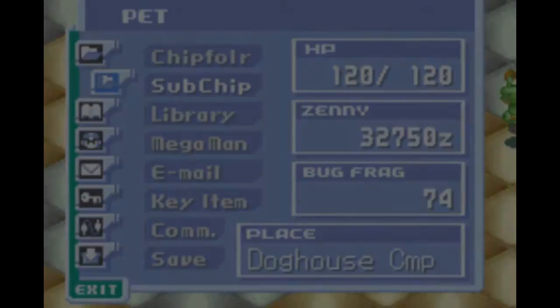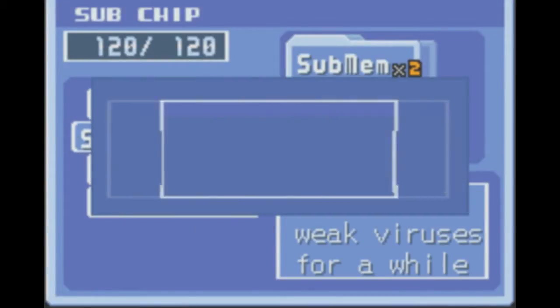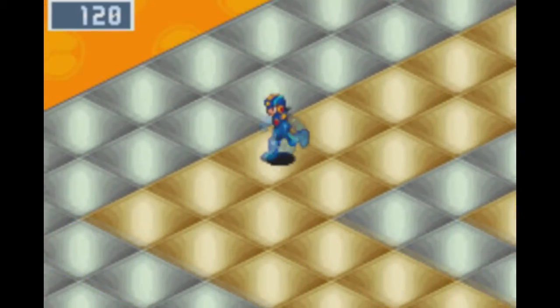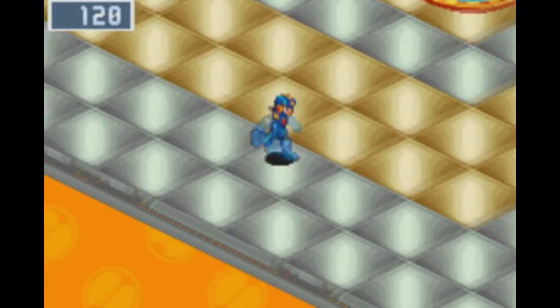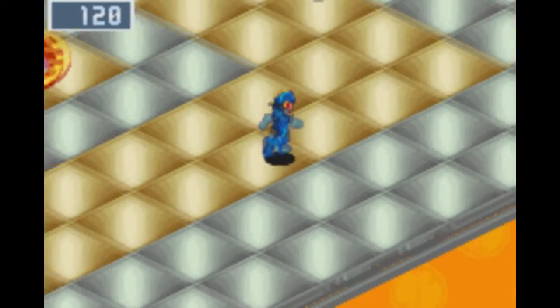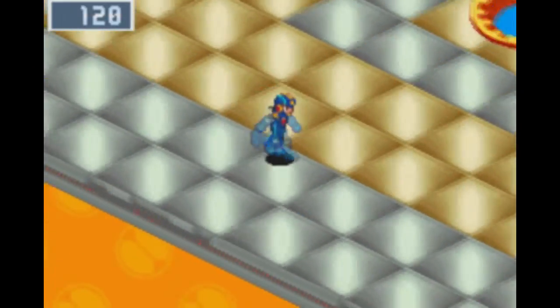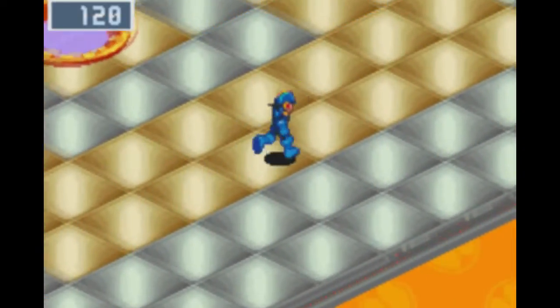Welcome to part two. Beastman is next. The thing with my HP being so low is that Sneak Run depends on your maximum HP. Since there's only 120, I'm not really going to be able to block any of the viruses in here, which means I'm going to have to cut out a lot of virus fights.